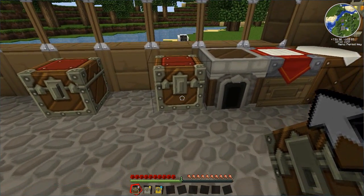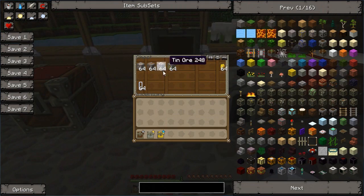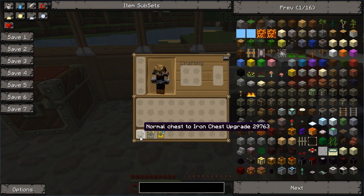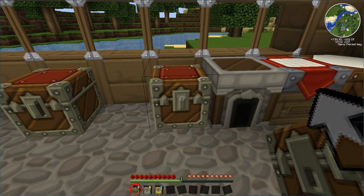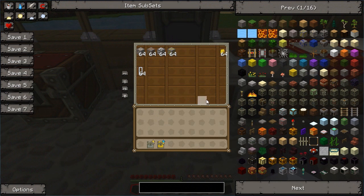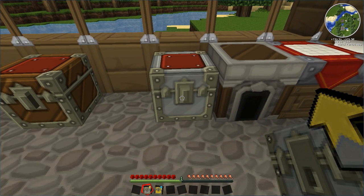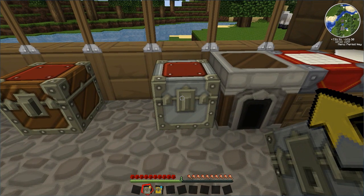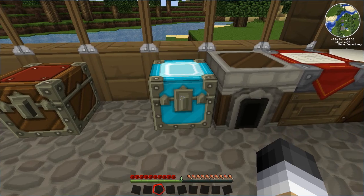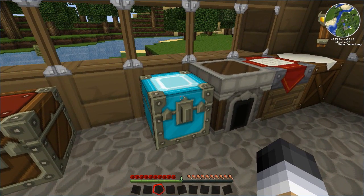So if you wanted to upgrade a chest that was getting really full, you would make yourself a normal chest to iron chest upgrade, then just right-click with it in your hand. On the spot the chest upgrades with extra space without dropping the items all over the place. Then you could upgrade again — iron to gold, then gold to diamond.